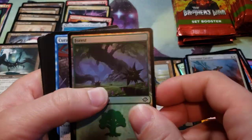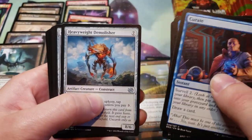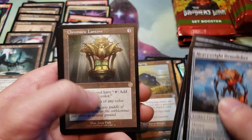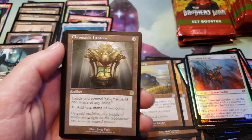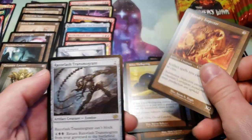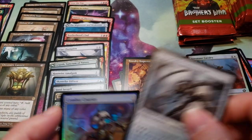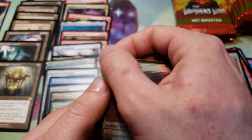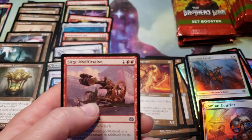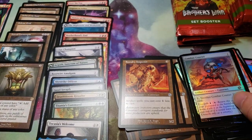We've got the Liberator, Foil Forest, Chromatic Lantern — that's a good one — Foundry Inspector, Razor Last, Transmogrant, Combat Courier with some scratching in the pink cover, and a Siege Modification for the list card.